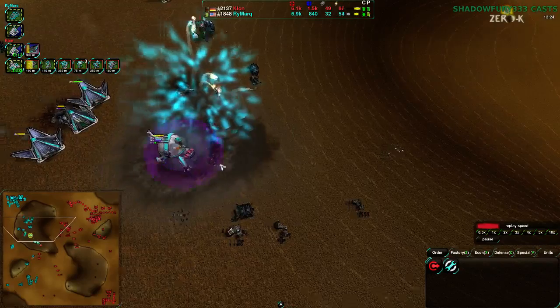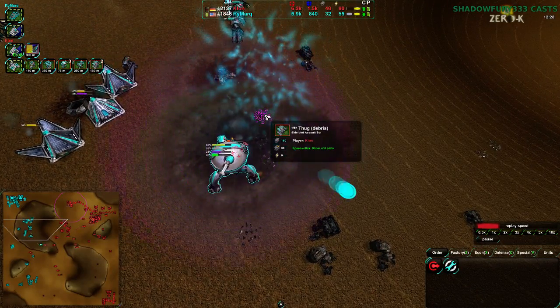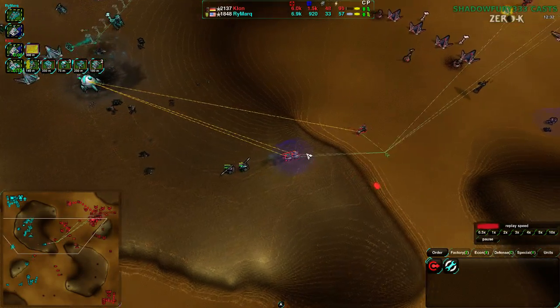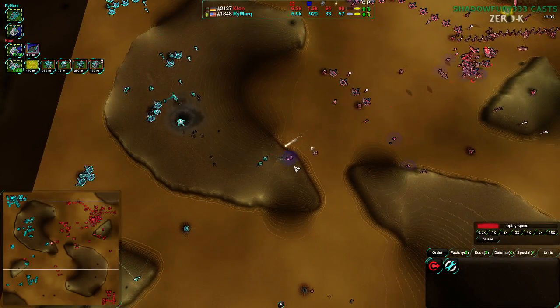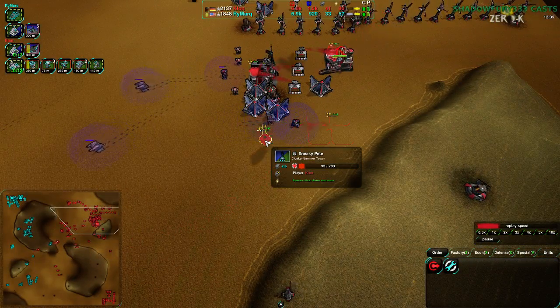The Outlaw however is staying in there, trying to slow things down — dealing what damage it can, but it's not going to last too long. Kloon did a bit of damage there. A Sneaky Pete is being built — okay, this is going to be interesting.